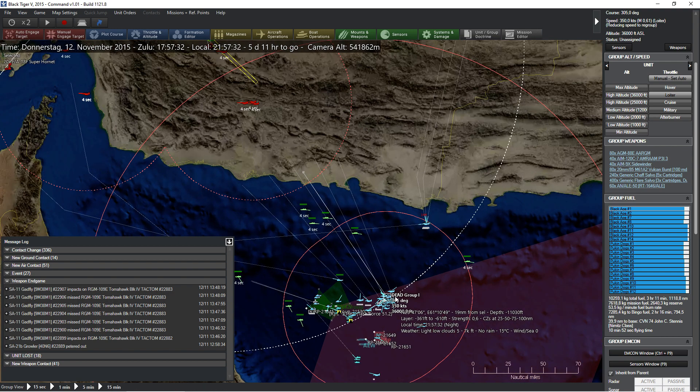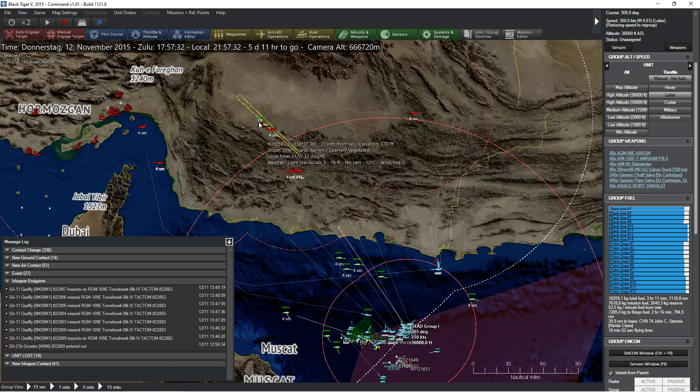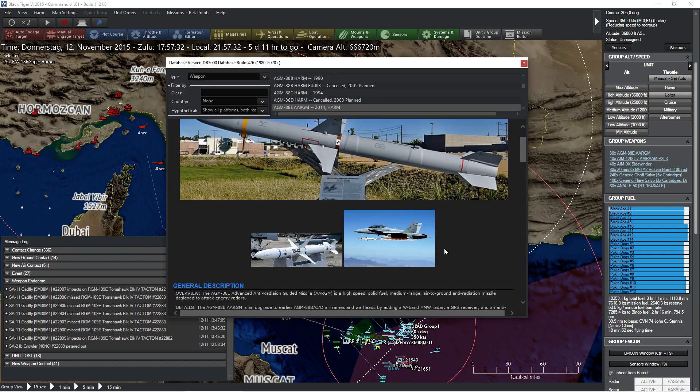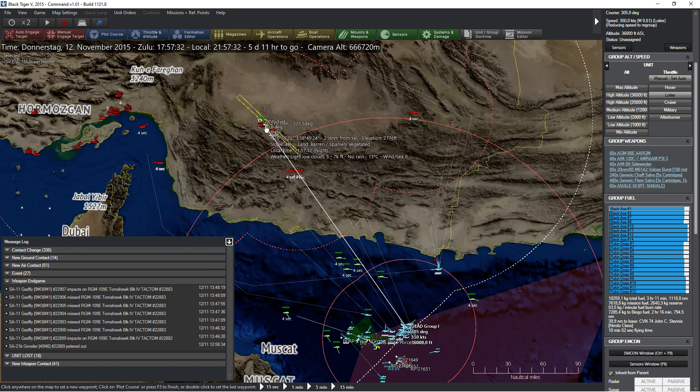These guys are going to be coming in after the ECM aircraft and probably going very low over here, trying to come in below their radar coverage, and into the strike range of these guys — about 70 miles. So it shouldn't be that far away. That's 220 miles, so I think we need to come to about 150. We don't need to really be coming in much closer than that, so I think that's fine. We're going to come in quite low over here.